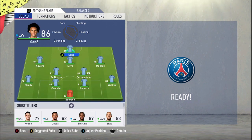My squad is set. This is the 4-2-3-1: four in the backline, two defensive midfielders who provide protection to the back four, three attacking midfielders, and one striker. That's the 4-2-3-1.